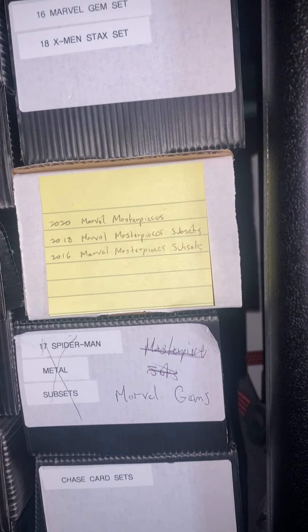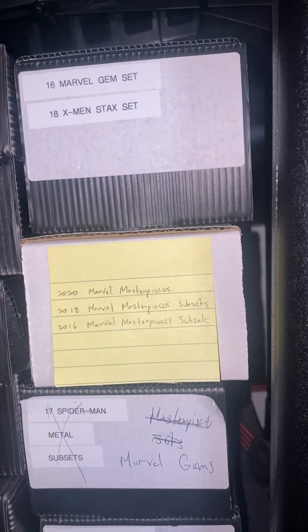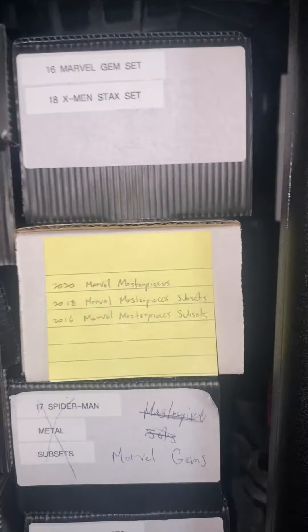On the side we have our Marvel Gem set and 2018 X-Men stack set. And this box just has all the subsets — probably like the Battle Spectra and the other chase card subsets for these newer Marvel Masterpieces, and a whole bunch of other chase sets.